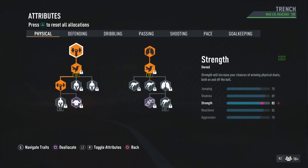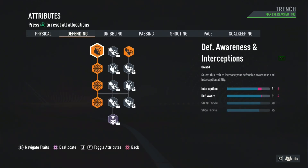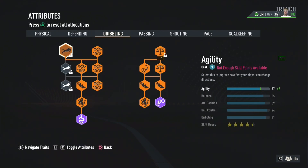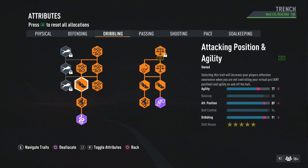The best way to get the stats are at central mid. At the physical we got 85 strength, 89 stamina — we match those up equally. His jumping is pretty trash and defending — he has an 85 interception, 81 standing tackle, 78, we match that 78 equally.